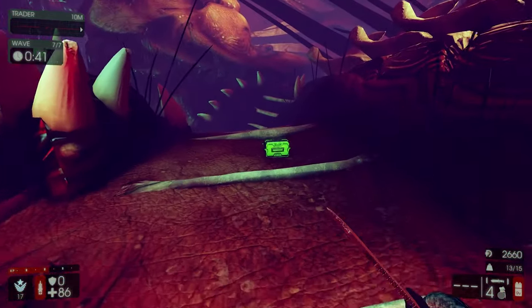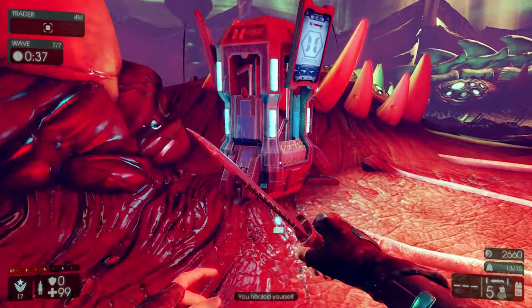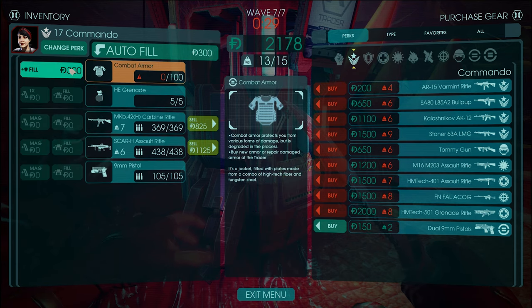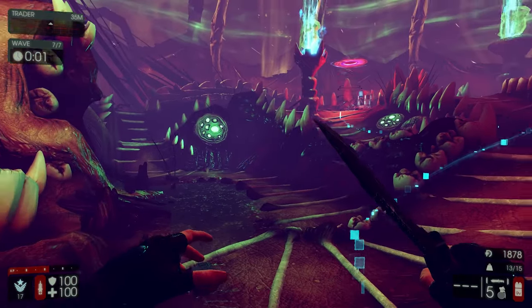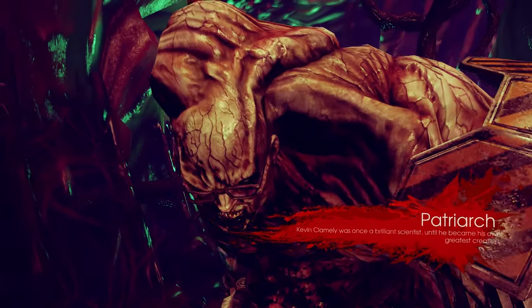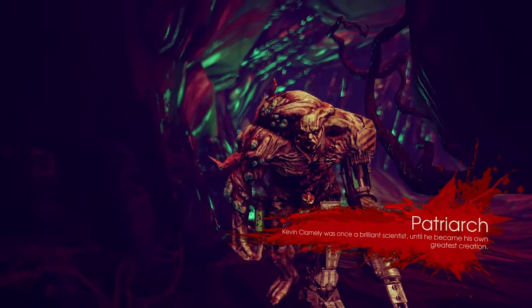Let's grab some ammo. I think I only have one gun left — this is wave seven, so I've got this and then the boss. We've got the Stoner 63; I'll save that for the end and just fill up what I've got now. This is so creepy — I'm just imagining this in virtual reality. I miscalculated — this is the boss. I guess I had just finished wave number seven, and now we're going to have to deal with the Patriarch.